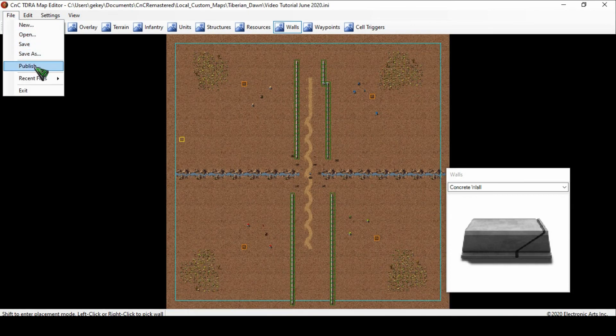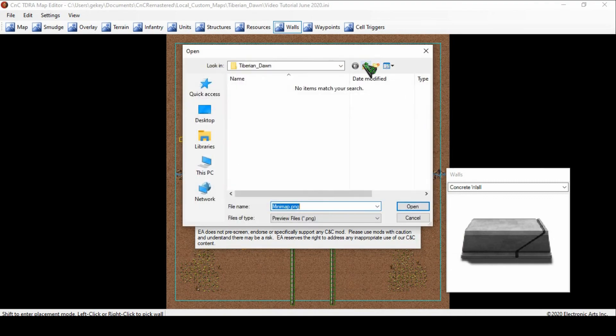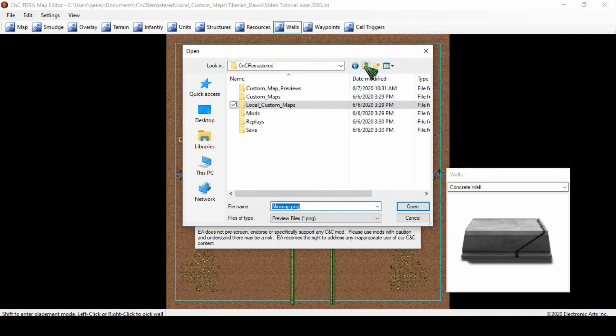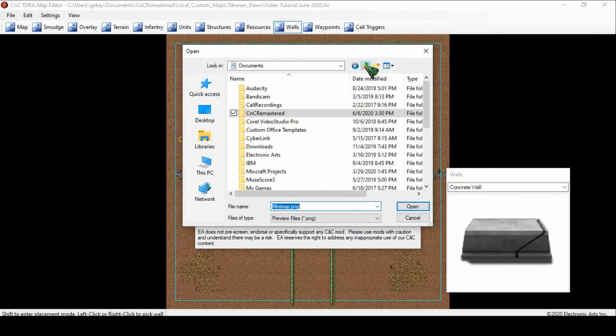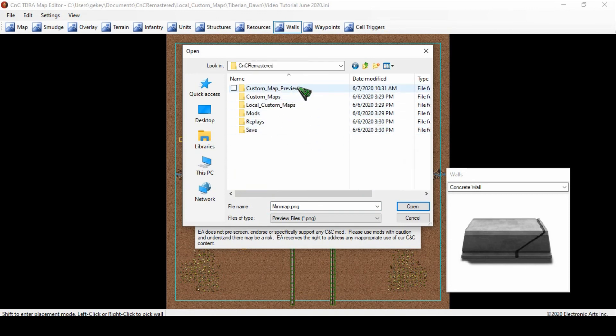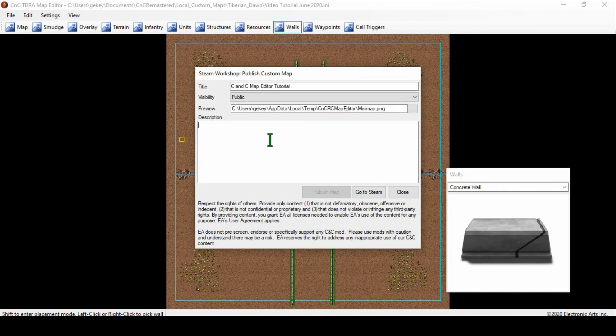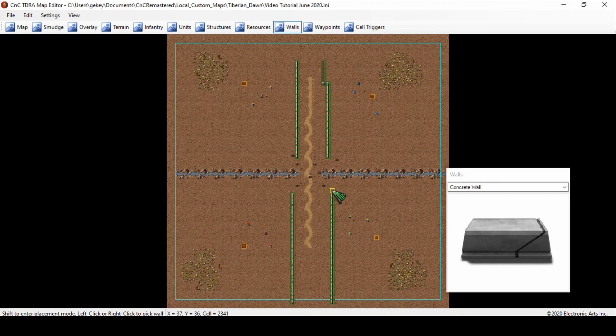I'll show you how to use it in game. But if you want to publish it, like I said in the previous video, you'll go to Publish. If you want to know where the map file is, it should be under the C drive — mine is in My Documents, CNC Remastered, Custom, Local Custom Maps, Tiberium Dawn, and then whatever file is in there. You put your description of what the map is, then hit Publish — it'll say it's publishing and then say done. Then it should be on your Steam Workshop. If you don't know what that is, there's a button that says 'click to go to Steam' and it'll take you to the workshop.